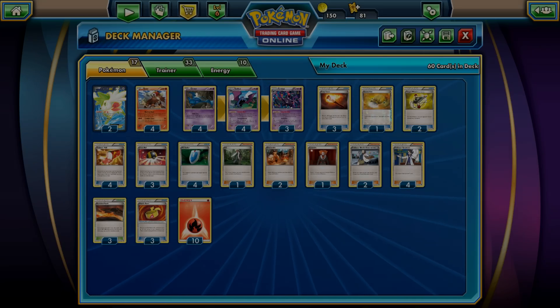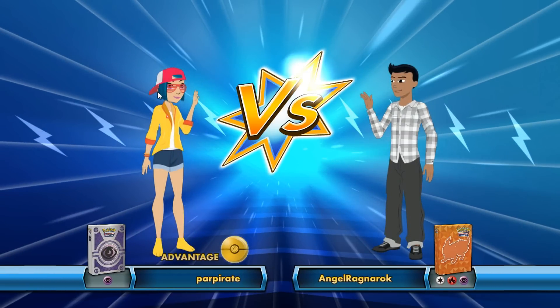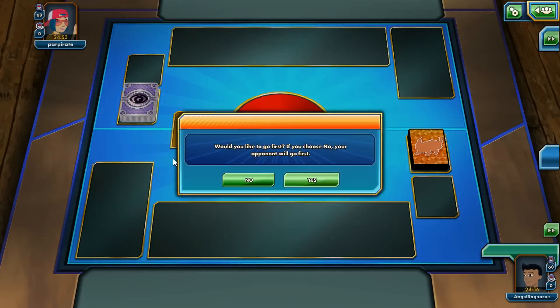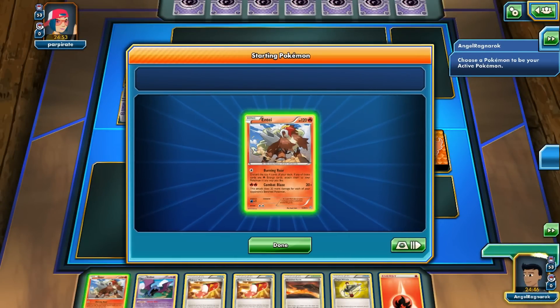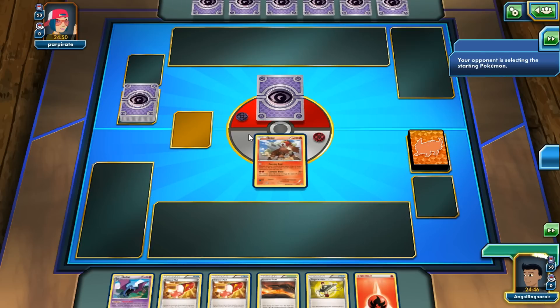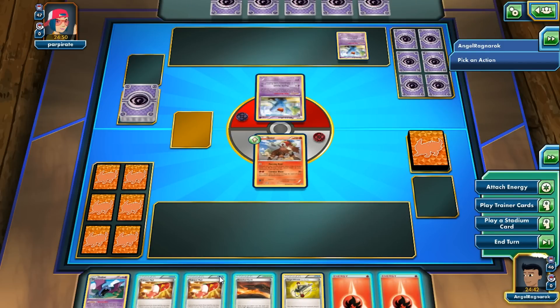Hope you guys enjoy the matches. So we are going against Far Pirate — and she's running just a straight second deck, which is kind of refreshing. I know there's not a Shaman in here. Could be a Vespiquen deck or... oh, it's probably Vespiquen Bats.